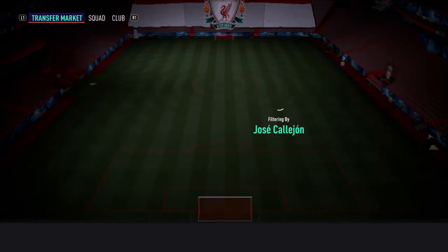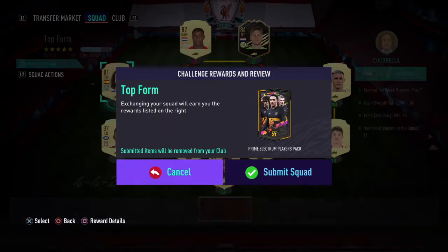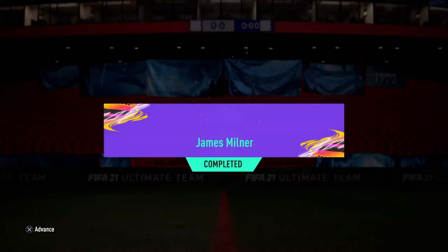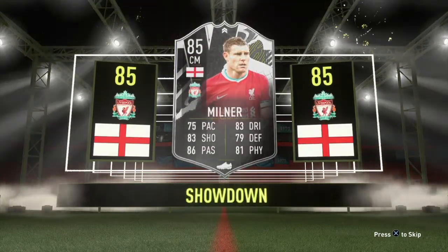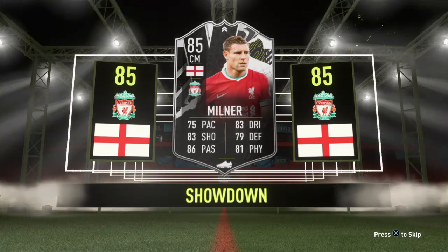Look at that — so all together this SBC cost me around 28,000, and it's worth 210,000. So if you ask me, I think I got a bargain. There he is — James Milner in a Liverpool t-shirt!